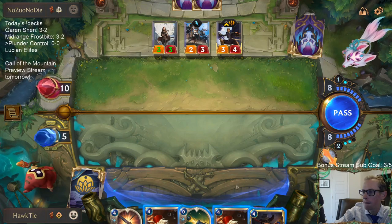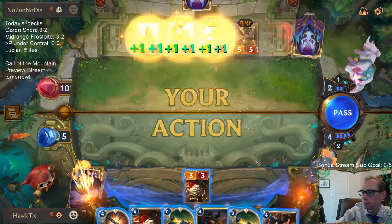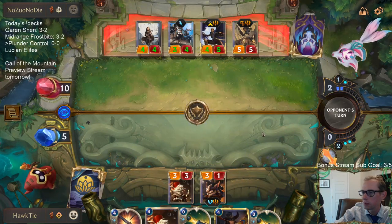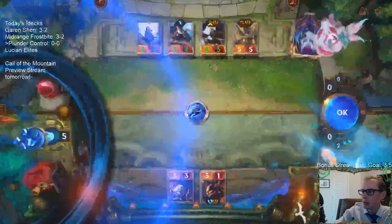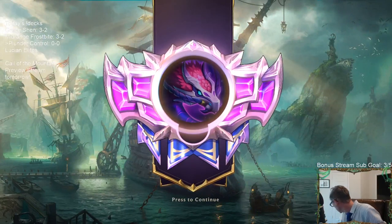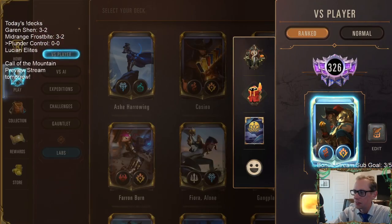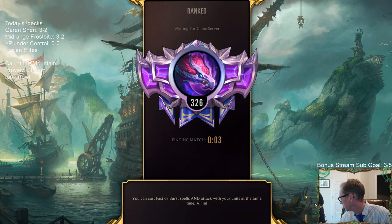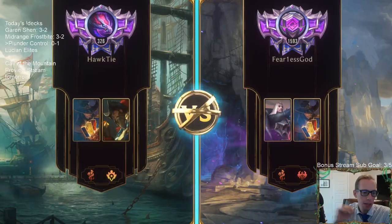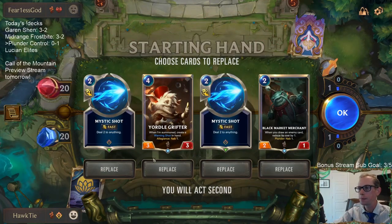That's not Riptide Rex — there's a Ranger. GGs. RV doesn't seem very happy that we lost. We're 0-1. Their hand was awesome for sure. I think that's going to be a matchup we're pretty favored in — the two Ranger's Resolves were awesome, and their hand just in general was great. GGs.